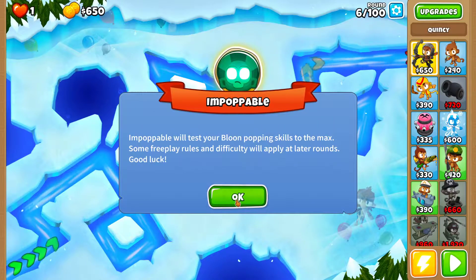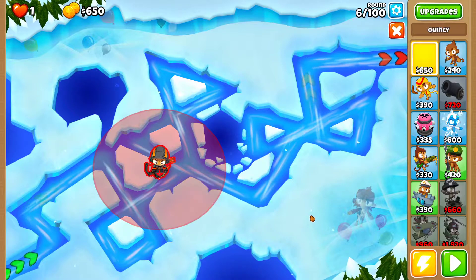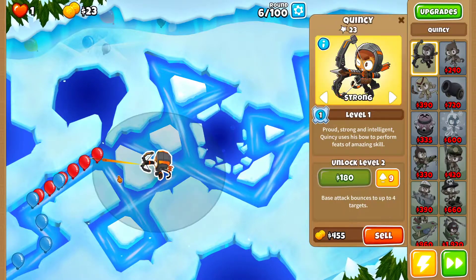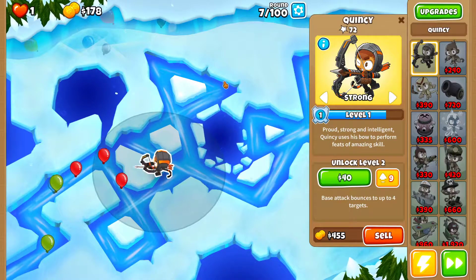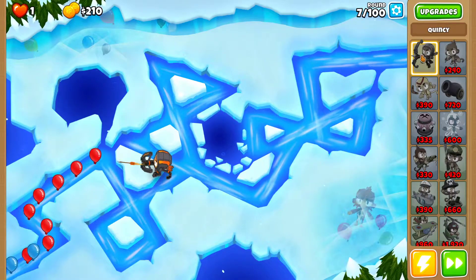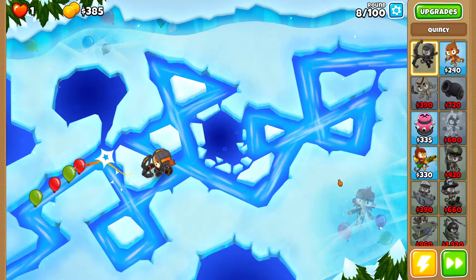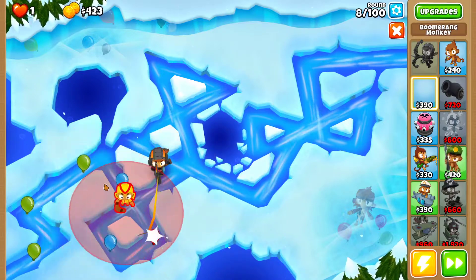On Impoppable you can place Quincy right away. I'm going to drop him in the same spot I used for Half Cash — closest to the right and then closest to the bottom — set to Strong. This spot allows you to attack the Bloons on the left side as they turn to follow the central portion of the path, and also attack them again right before they transition into the right side of the map. So I'm going to focus my main towers around this area so they can attack the left and the center.